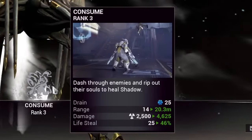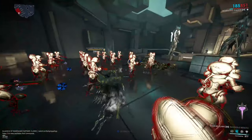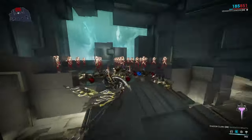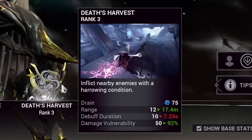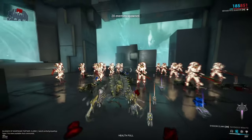Shadow's second ability is Consume. This ability is exactly the same as your passive on-death ability — Shadow dashes towards enemies, knocking the souls out of them and healing for a percentage of its health whilst also dealing radiation damage. Shadow's third ability is Death Harvest, which is exactly the same concept as Sephagoth's first ability, Reap.